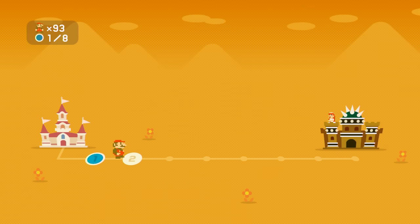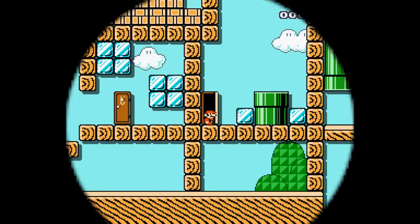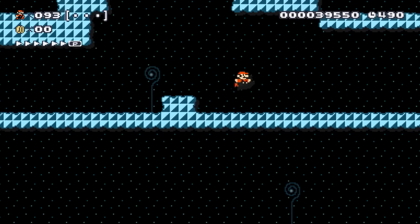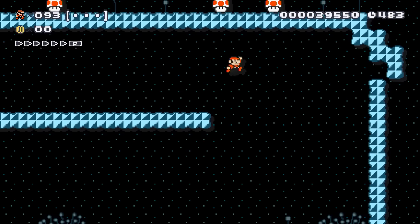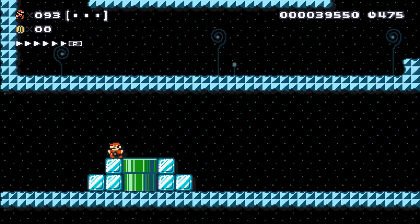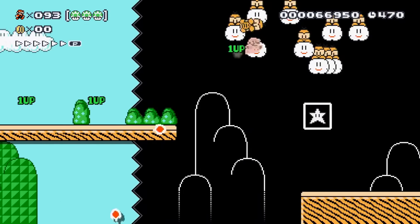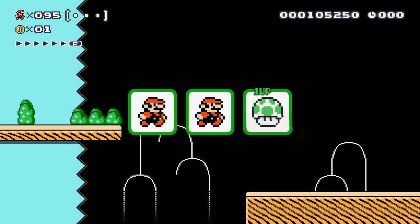Ended up using up a bunch of lives already. All right, course number two — Steven Universe. Without the E. Okay, there's a lot of stars there. There's a lot of mushrooms up there too. See, I'm trying to like run through this, but at the same time, I feel like an enemy could just show up and surprise me. Because if that happens, I'm dead. Oh. I didn't know I got into a cloud. I was wondering why I wasn't dropping down. But yeah, there was just a lot going on there.